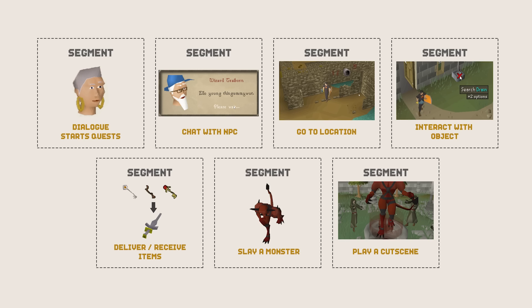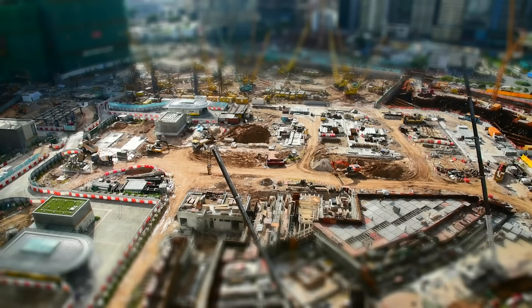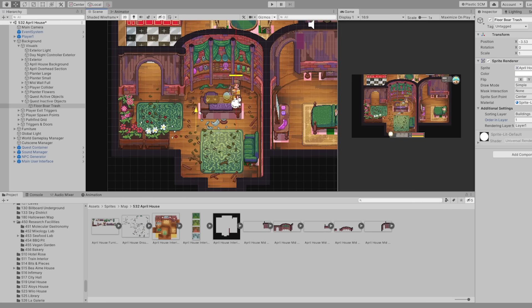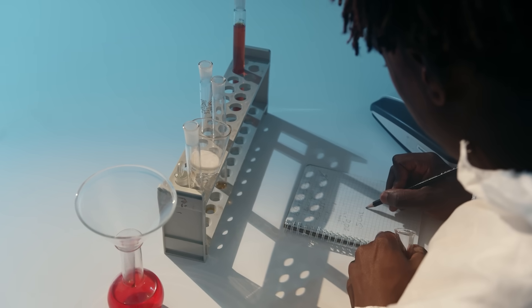Now that we have an idea of what is required for a modular quest system, we can begin to implement one in Chef RPG. The best way to go about building a new quest system is to actually build out a functional quest, so that we can really stress test this new system. I'll be using one of the character quests I quickly wrote up. Eventually, I'll have my writer improve the story, but for now, I'm just using it as a test case.